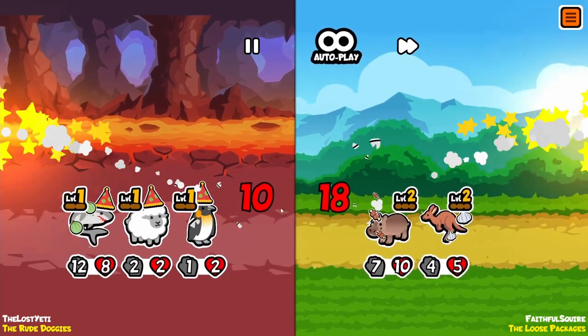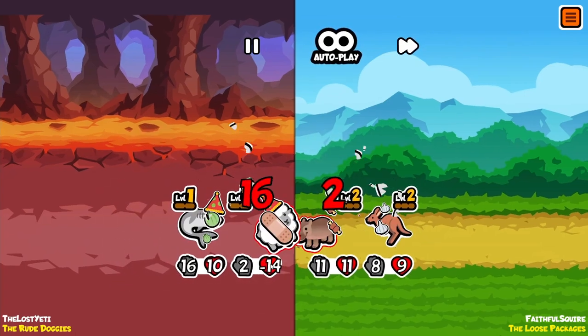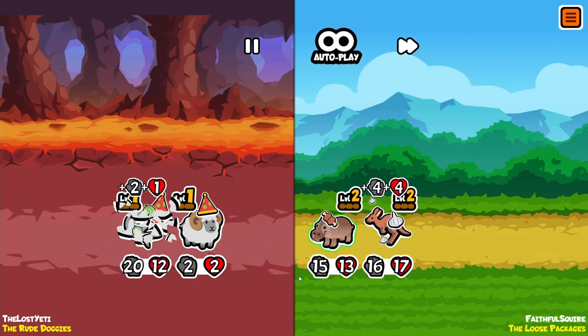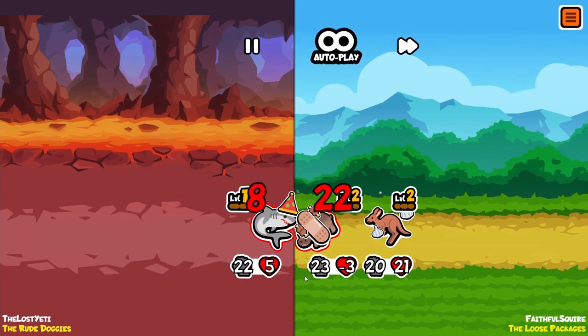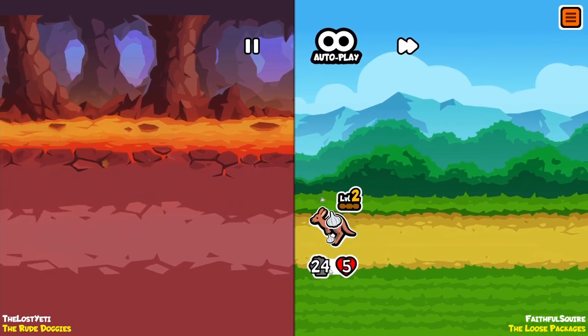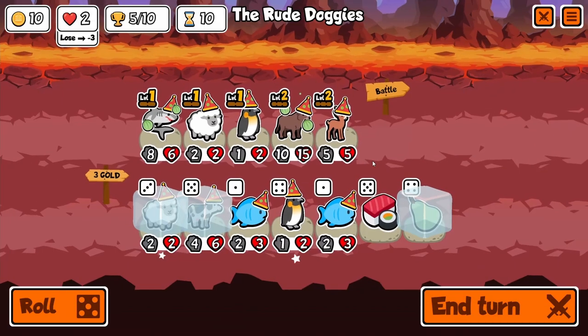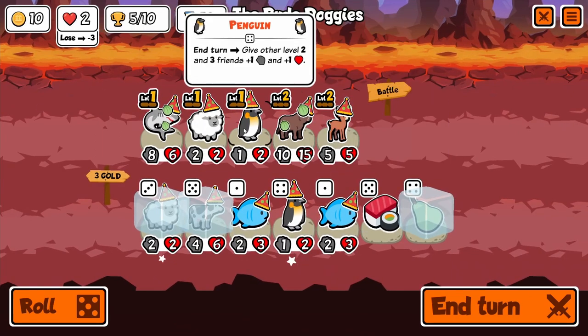I think penguin has got to go — it was helpful for getting us up there but we can't rely on it too heavily. Also, your hippo is a hard counter. Thankfully we're going to take a bad loss — okay, understood. So yeah, we can't continue to rely on it.